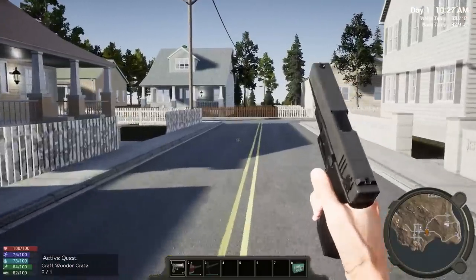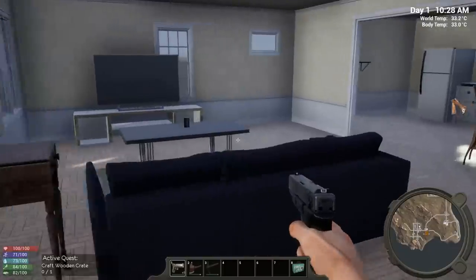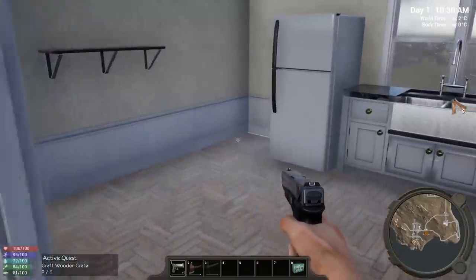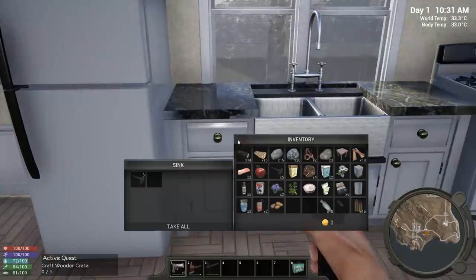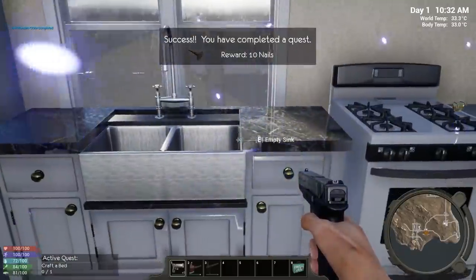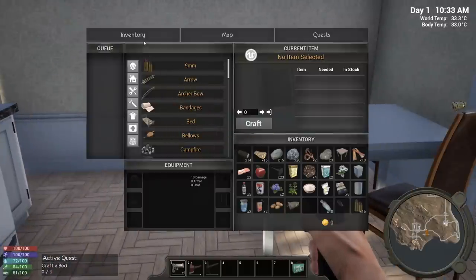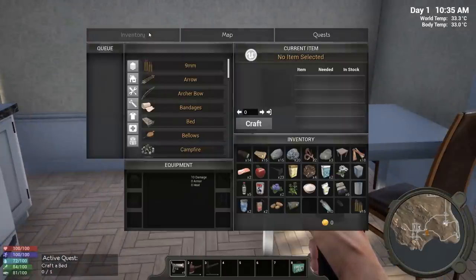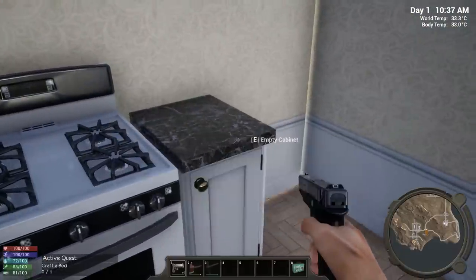One more house and then we'll place down the foundation and chest. These look like some nice old houses — oh, more nails from a quest completion. We need to craft a bed — your bed gives you a spawn point and also shows where you are on the map. That's the way it worked before, at least.